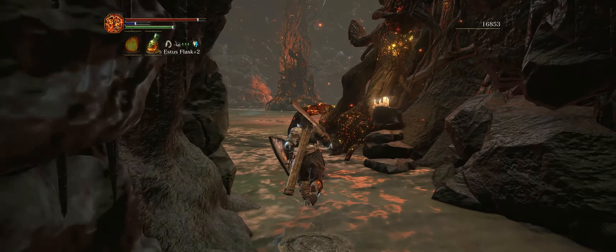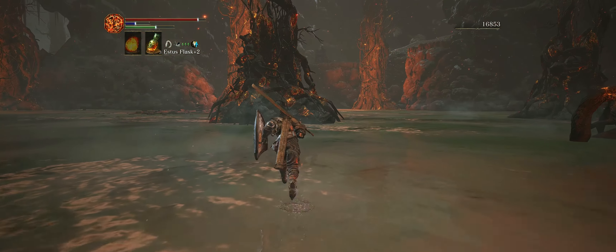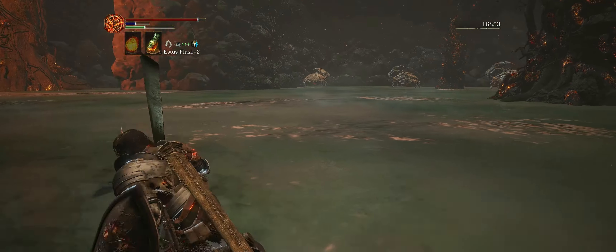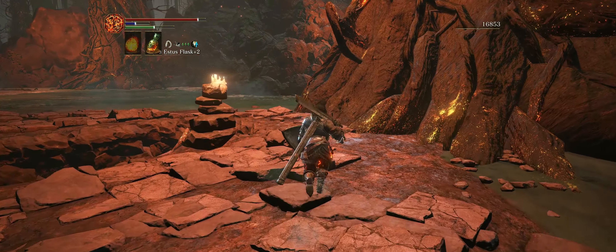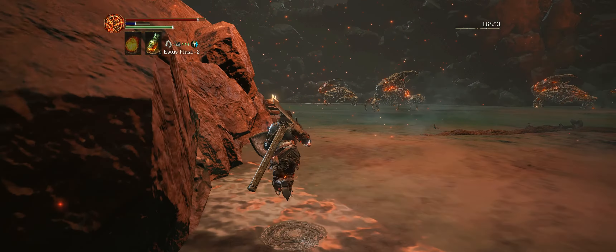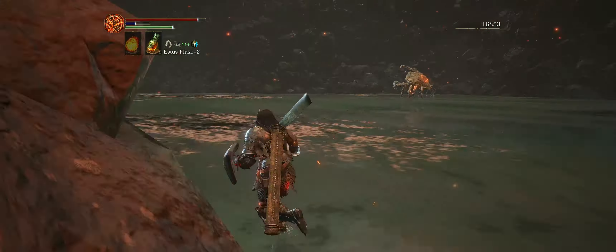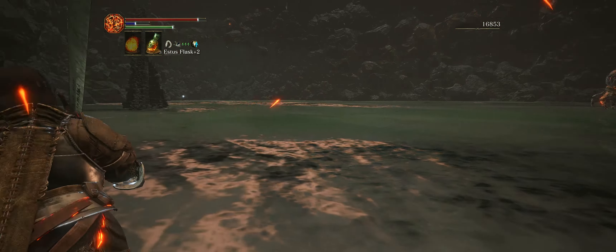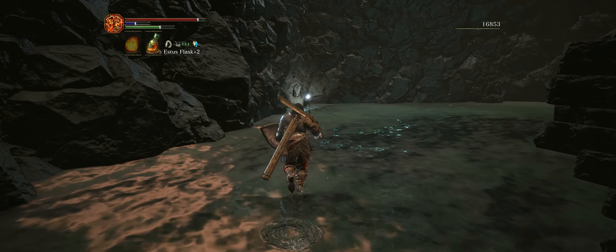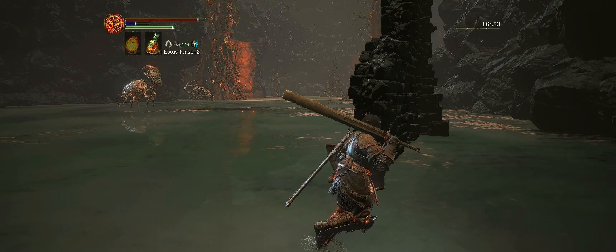You can avoid the fight with all the giant crabs simply by walking in this direction — most of them will avoid you. That hole up there is where we fell down at the beginning. Turn left at this location, and I think most of the crabs are pretty far away and won't aggro towards you. Here we go — this is the last item in this location. After we pick up this Chaos Gem, we can homeward bone back to Firelink Shrine.